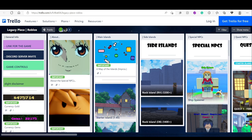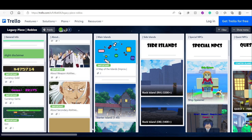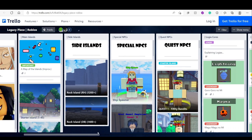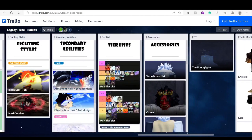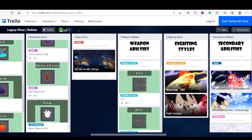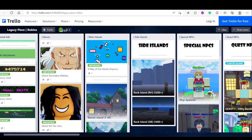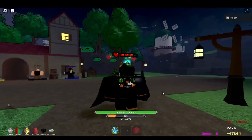Before we get started, I'm going to leave the link down below for the Trello, just in case you guys need some information about the game. Most One Piece games and pretty much games in Roblox have a Trello that tells you more about the game itself. Shout out to the Trello developers for making a guide that shows the fruit and pretty much everything you need to know. The link will be in the description.